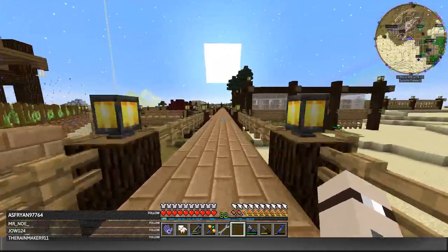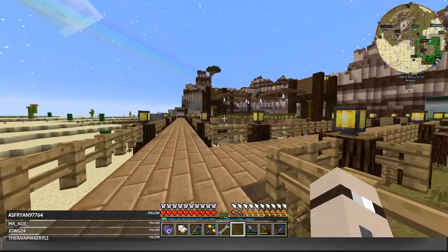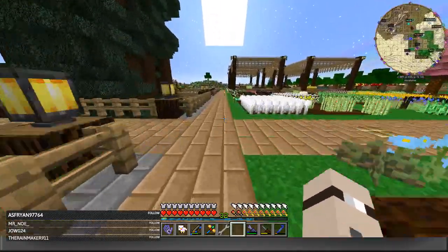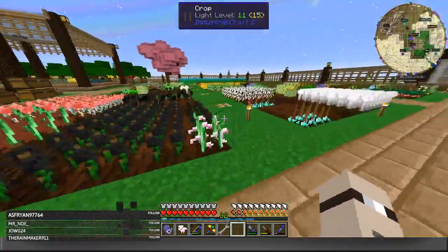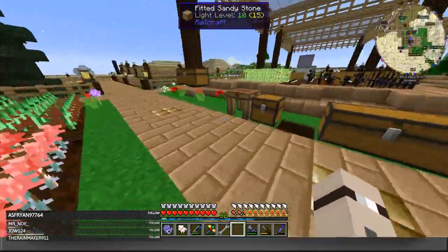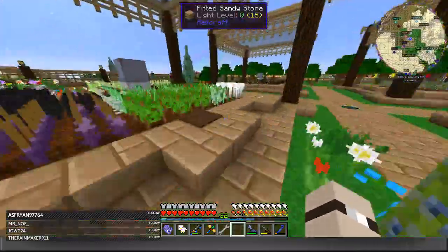One thing we started pretty early on is our garden area. We did it a little bit outside because we wanted to build in the mesa — I'll give an overview of the mesa later. We started in this area because there's a forest here, and IC2 crops don't like to grow in mesas. So we did all the IC2 crops. They're pretty uncommon but very useful if you read up on that. You can get a lot of resources from IC2 crops — this is automated farming, not in the beginning but later. For example, these are oil berries; you get oil from the crops.